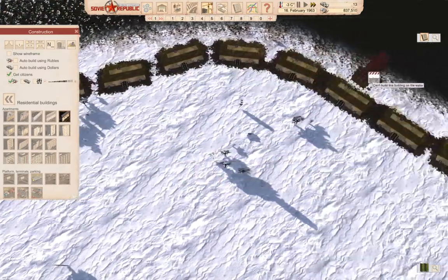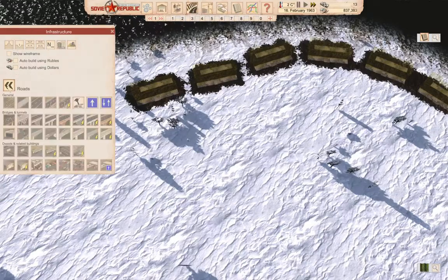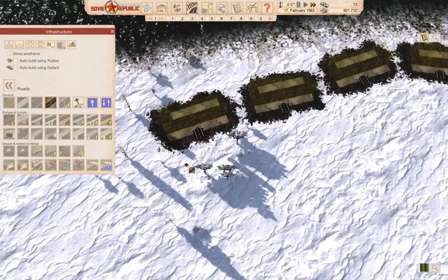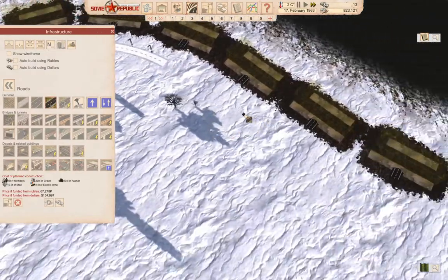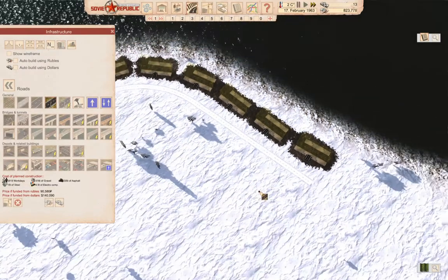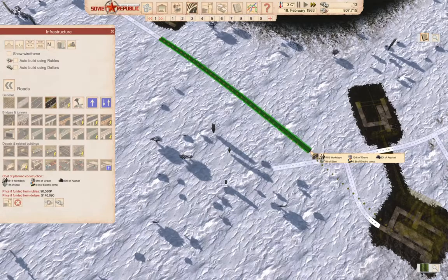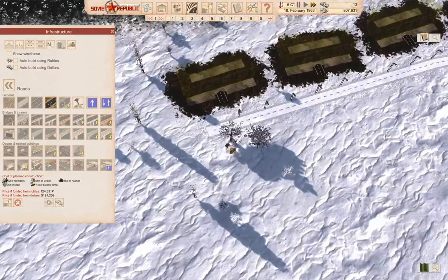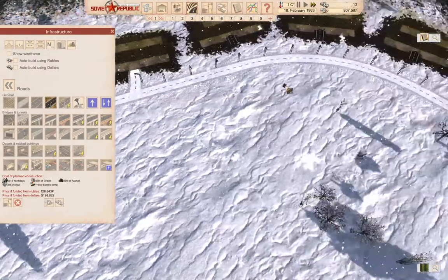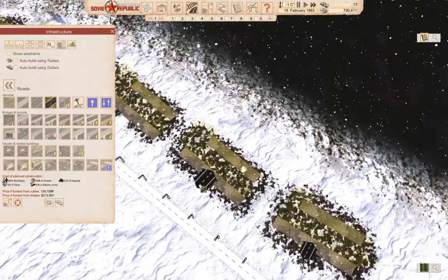That's one, two, three, four, five, six, seven — eight of them. We're going to need a road connecting them, so we'll sketch in a road which goes kind of like this, and then kind of like this, and kind of like this. Then it can go up like this. We can connect these things all up to the road.